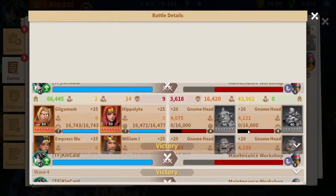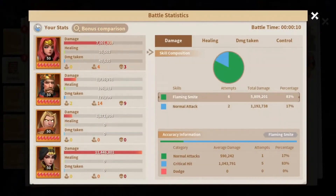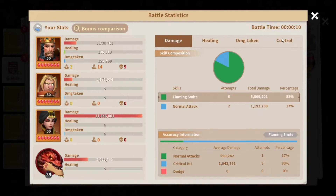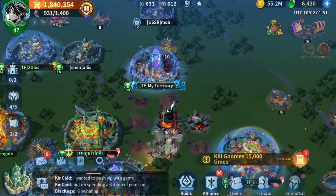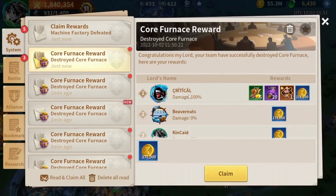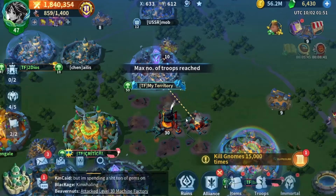This is why I'm using a fire march — to finish fights faster so I won't receive any damage from the lightning chips on the camps. As you can see here, I received zero damage from the chip because the fight finished in less than 14 seconds. I keep mentioning this in most of my previous videos: how to save more troops when fighting weak camps or weak gnome units using such marches.